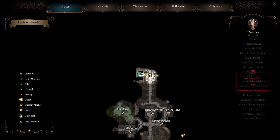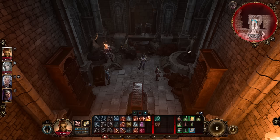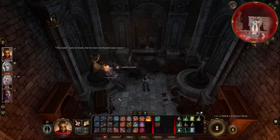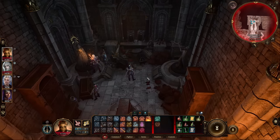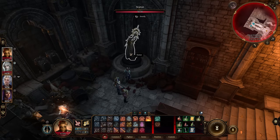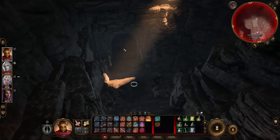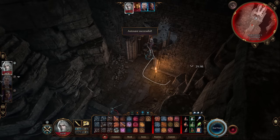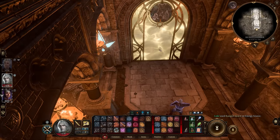Once in the Githyanki area, progress through to the top section. You'll need to make one statue face west and the other face east, but first you need to hit the stuck statue with a source of big damage to break it loose. Then rotate it to face west, and make the other face east. That will unlock a door leading to a room with crystals — hit the crystals to break away the energy barriers.